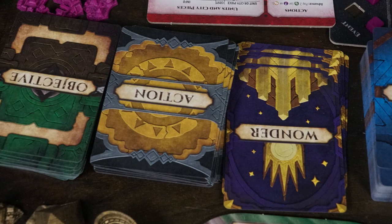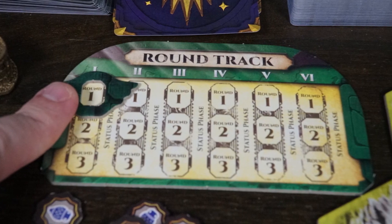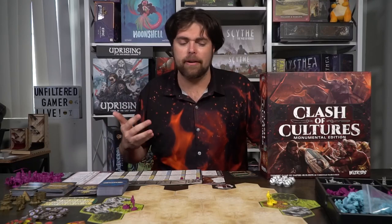You'll have your objective deck, action deck, wonder deck, and event deck — all shuffled and placed nearby. Everybody gets one objective and one action card. Next, you get your round tracker; you'll take your actions and go back and forth until the status phase hits, then rinse and repeat. Place your status marker on round one in the top left. You'll also have dice mainly for combat, eight wonders of the world, mood tokens, culture markers, and extra tokens for events, plus barbarians left in a pool.